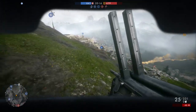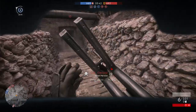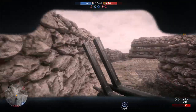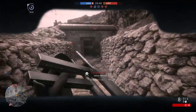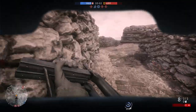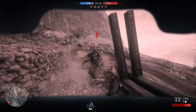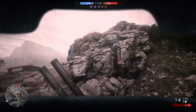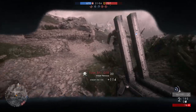The Villa Perosa was developed in 1914 and adopted in 1915 by the Italian Army. It was originally designed as an aircraft weapon. The variation in Battlefield 1 is slightly different — it doesn't feature the two thumb sticks used on an aircraft; instead it has a pistol grip for battlefield use.